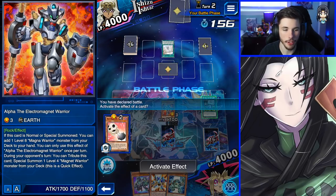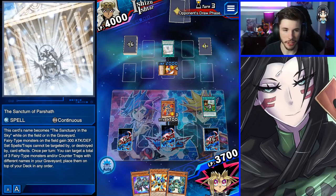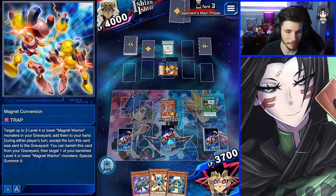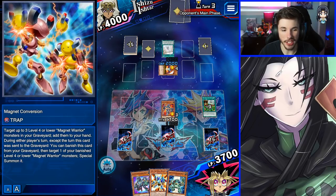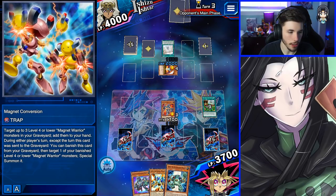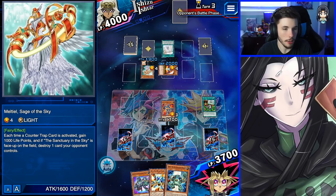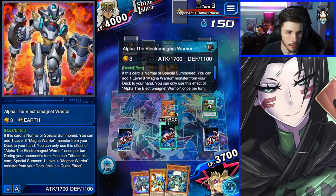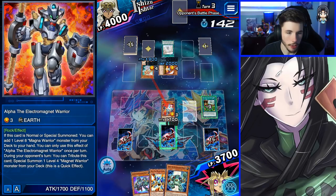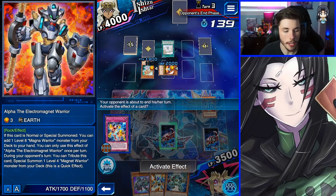We got some mediocre mills but Bacon Saver in the grave is good. Let's swing and trigger some stuff. Counter Fairies — makes sense, but I don't want to go against them. The Counter Fairies are setting up negates, so we need to bait them out early. I can add Magnet Warriors back to hand which is pretty good. The issue is if he activates a counter trap — I wonder why I can't activate my effect during the opponent's turn. I must not have any other level 4 Magnet Warriors left in the deck.